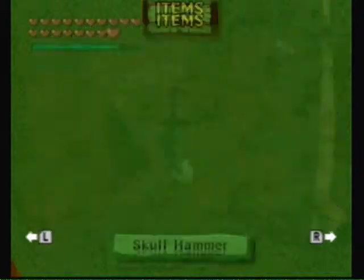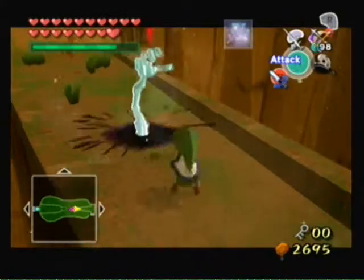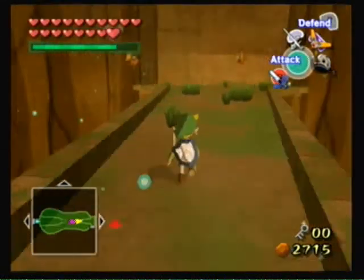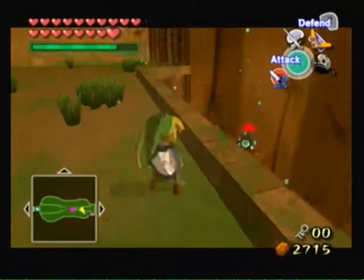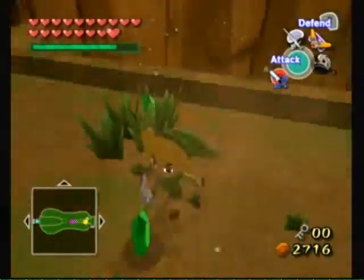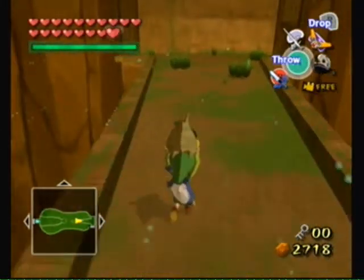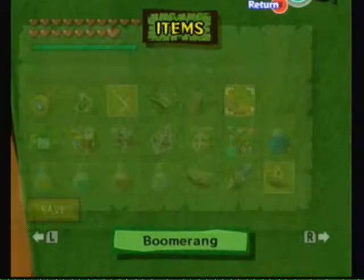Let me get my ice arrows and hammer. Take that. A red rupee — how kind. P-Hat — this is a bad name for him, really. Alright, let's head through the door now. We'll be continuing on later. Wind Temple to be continued.